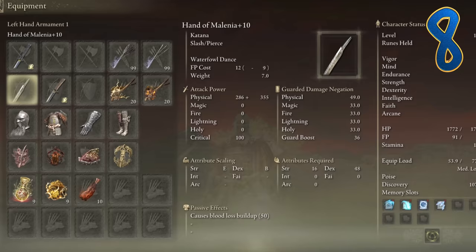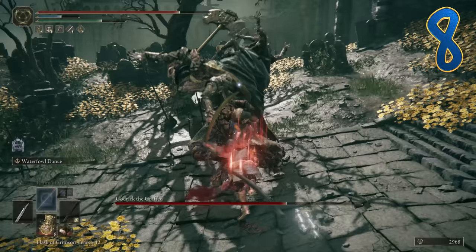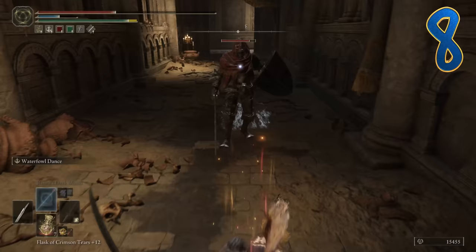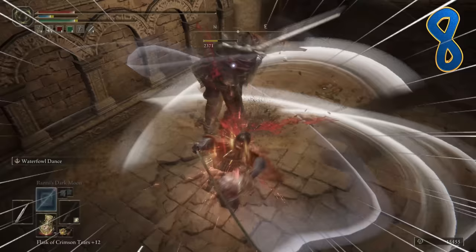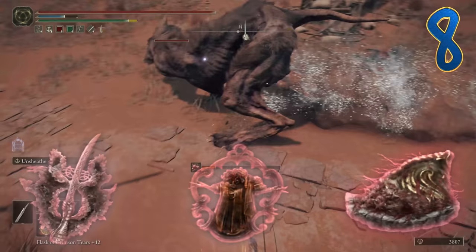Our left side katana is the Hand of Malenia. This is a beast power stance — these are the two longest katanas in the game. When you feel the time is right, you can quickly switch over to the Hand of Malenia and use the Waterfowl Dance. This move is very sensitive and can get cancelled easily, but in the right situations it is deadly. Rotten Winged, Lord of Blood, and Shard of Alexander all can buff this setup.